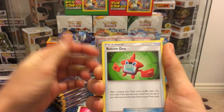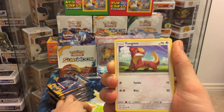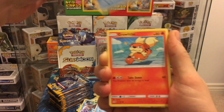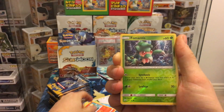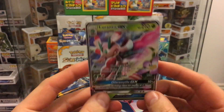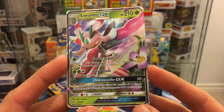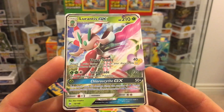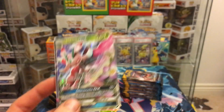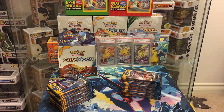Pack one: fairy energy, Rotom Dex, Nest Ball, Dart Matrix, Yungoos, Fomantis, Wingull, Popplio, Growlithe, Lurantis reverse, and the first card is Lurantis GX — a card we have not pulled yet, so that is a very very good start! No duplicates just yet. Lurantis GX is apparently a very extremely playable card, so that is very nice to have.